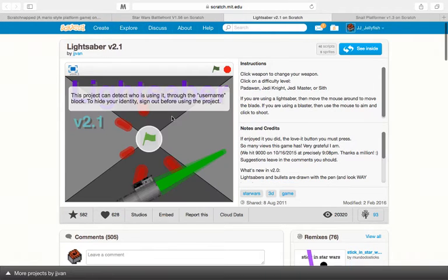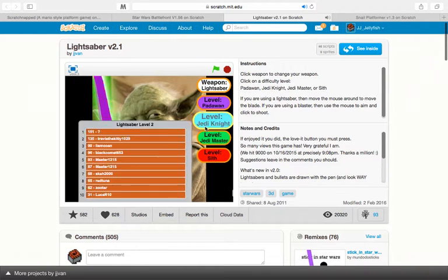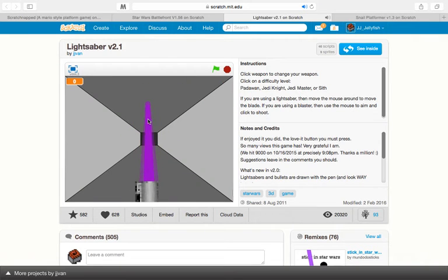The next one is called Lightsaber, and this is a really, really fun game. Basically, you can choose what level of difficulty you want, and you can do a blaster or a lightsaber. Choose what level you want — so this is the easiest level, Padawan. You have to deflect the bullets in the air, and the music is just so amazing. It's actually pretty addicting — it's a really fun game.